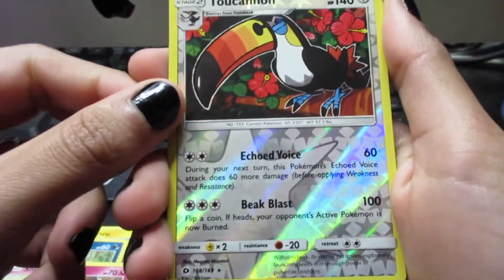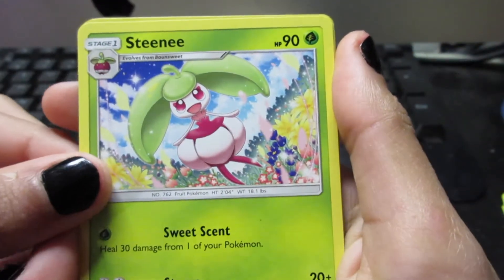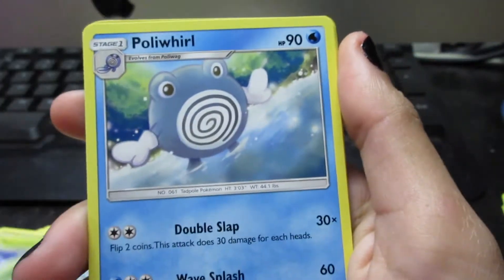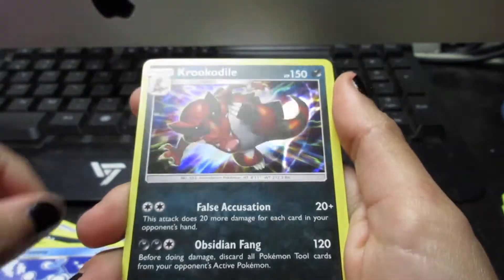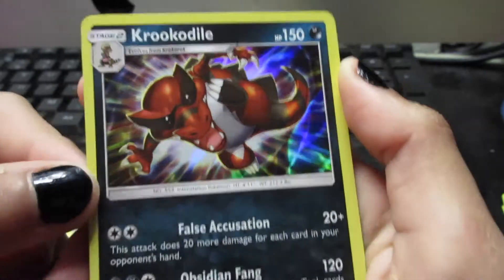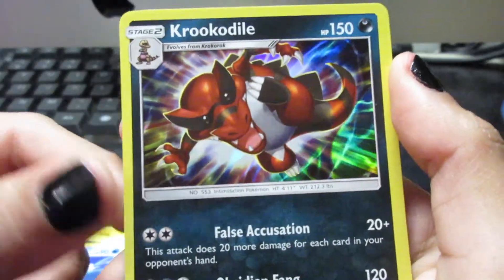We got Toucannon, and I really like that artwork — so we got a Reverse Holo Rare. We got Steenee, Poliwhirl, Brionne. Oh nice! So this is a Rare — we got a Holo Krookodile. Look at that artwork, that looks really sick.